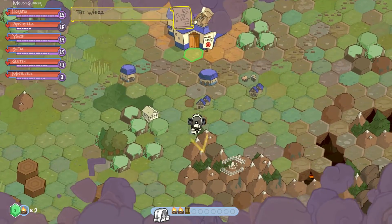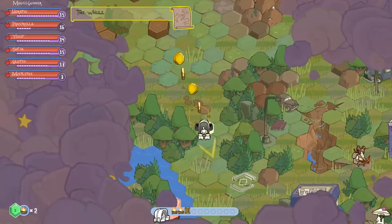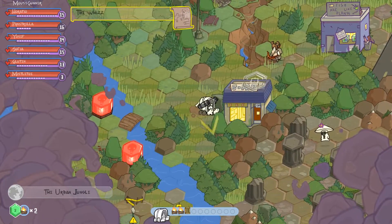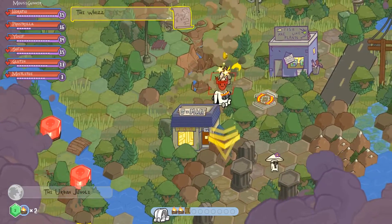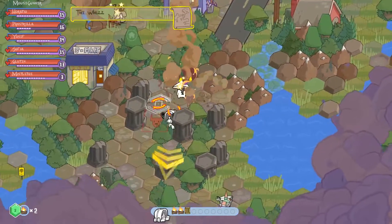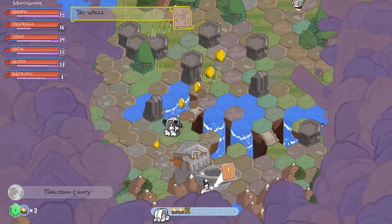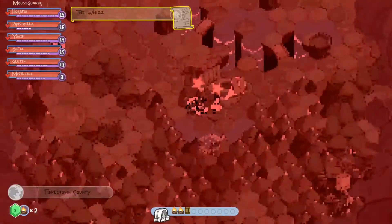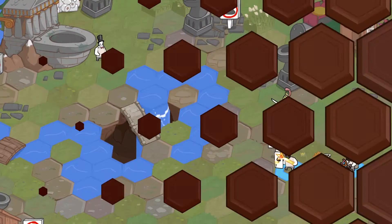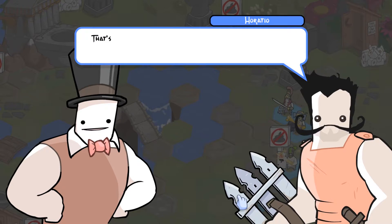Looks like we have to go down, which is a little bit unexplored territory here, but we get some gold. Looks like we're going to have to go around that way. I'm not sure if I'm going to be able to avoid this fight — let's see if I can. There we go. Okay, here we go.